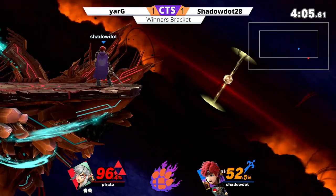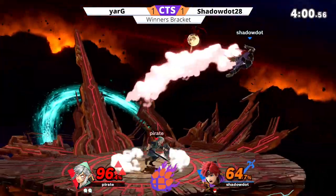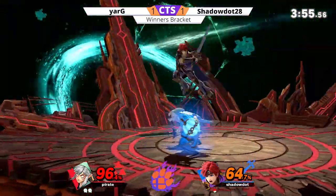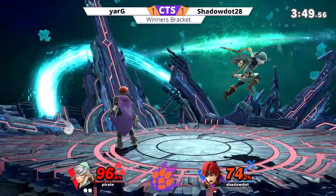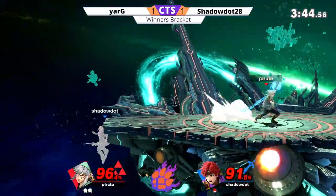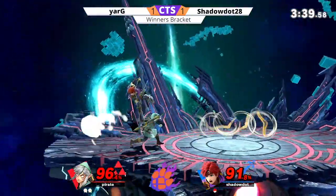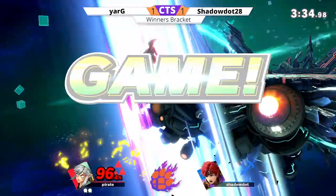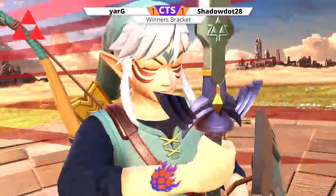A nice read on that jump — Shadow Dot trying to catch the two-frame again but not getting it. Going for the side-b, which will definitely kill if it hits near the ledge. That grab just missing — the spot dodge, then the grab again, not getting it. Shadow Dot really wants this stock right now. And the unfortunate SD — so sad, you hate to see it. But that's going to be GG — Yarg will move on.